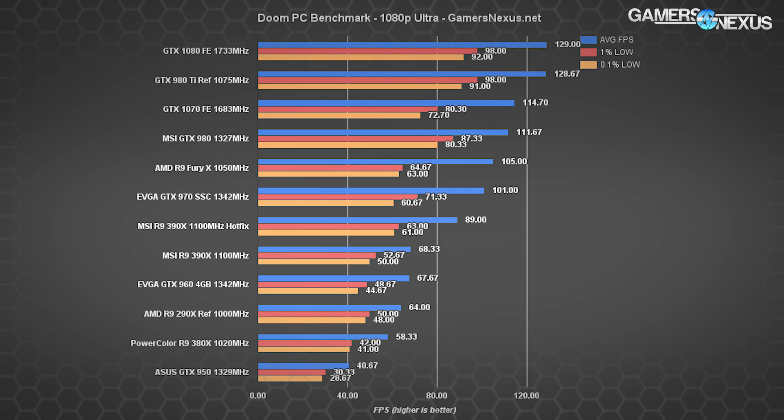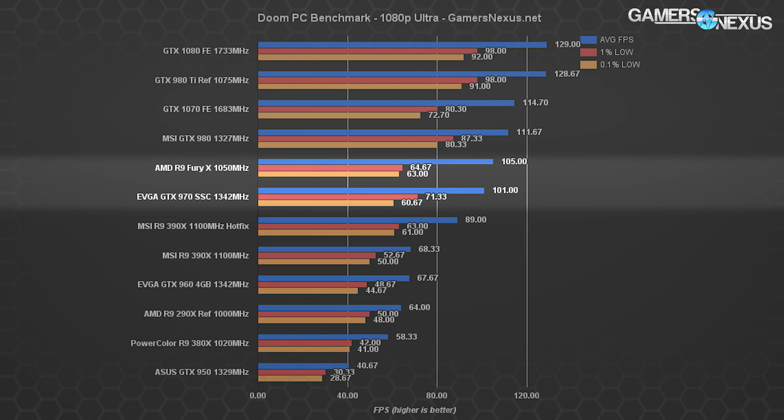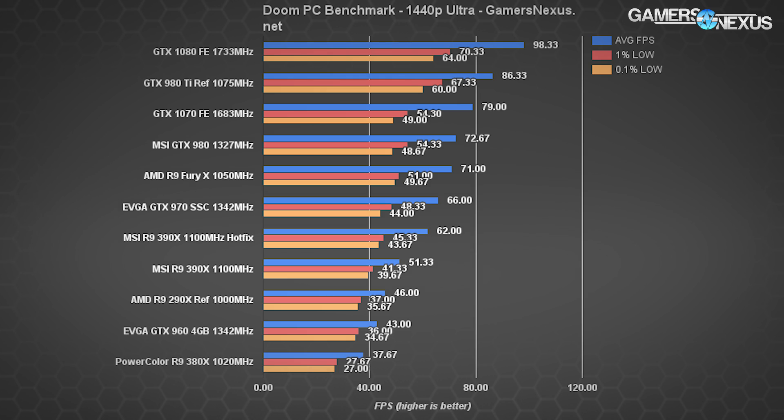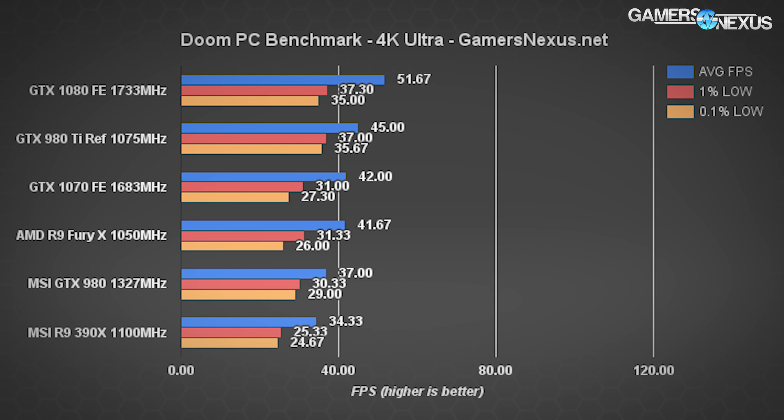The two cards trade blows depending on game, and the 1070 often matches evenly or outmatches the GTX 980 Ti, the previous flagship. The GTX 980 Ti runs about 11.5% faster than the GTX 1070 in raw frame throughput at 1080p. The GTX 1080 ties with the 980 Ti only because we've hit a CPU bottleneck, and the 1070 sits below the CPU throttle point, hitting nearly 115 FPS average with 1% and 0.1% low frame metrics of 80.3 and 72.7 respectively. Against AMD's Fury X, the GTX 1070 outperforms by about 8.8%. Against the 970, the 1070 pushes an additional 12.7% frames per second.